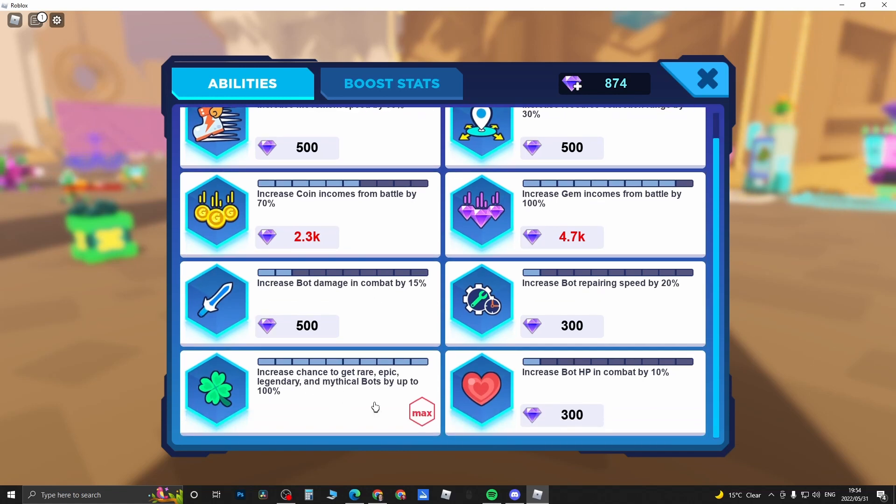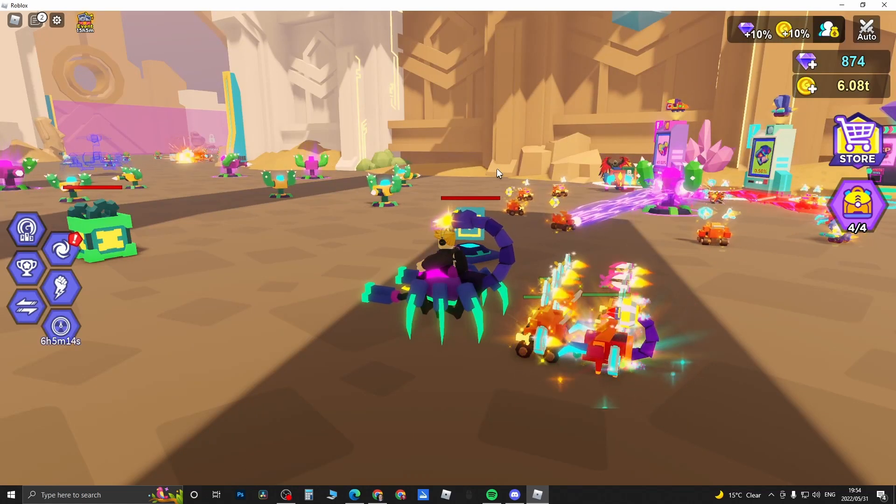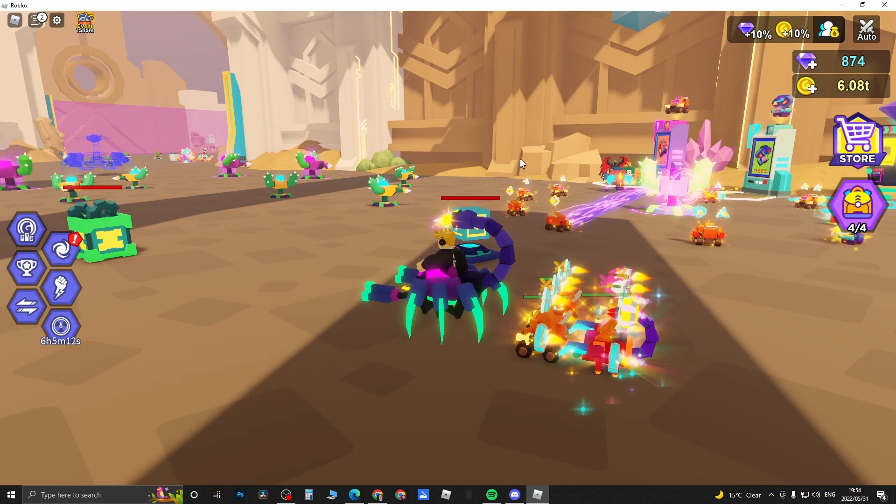First, you want to max out your luck here, which increases your chance to get more legendary and mythical bots and rares. This is going to cost gems — you can see your gem balance at the top right. You'll have to grind, defeat turrets, defeat bosses, and collect as many gems as possible to max out your luck.